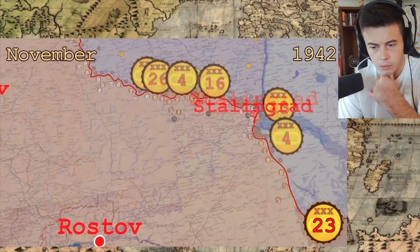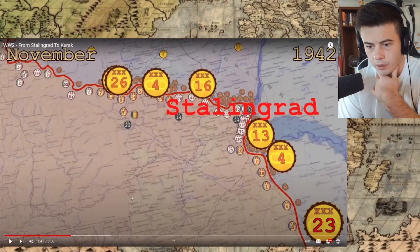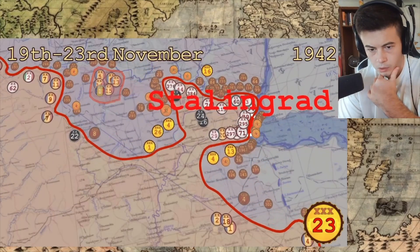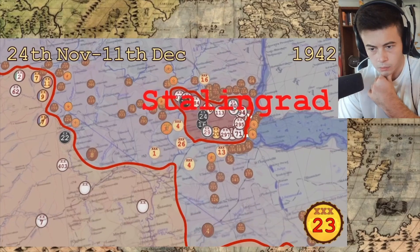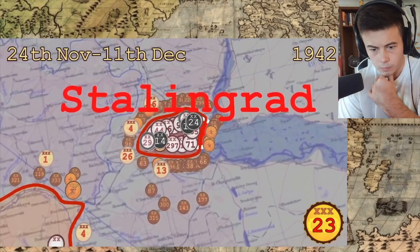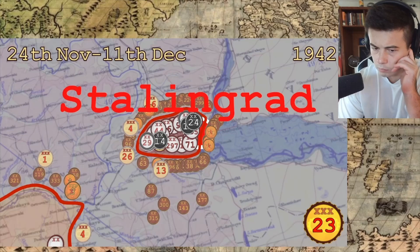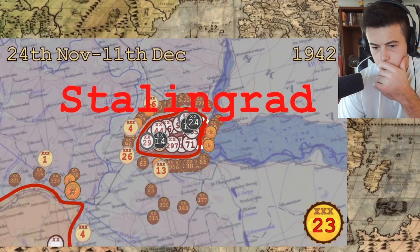Six armored corps were committed to the first phase. The attack was successful, the Soviet troops linked up, and the Axis forces around Stalingrad were cut off. But not all went according to plan — the German Stalingrad garrison was more numerous than expected and the Soviets could not make them surrender. This left Soviet forces tied up around the city, and they had to delay the next phase of the offensive.